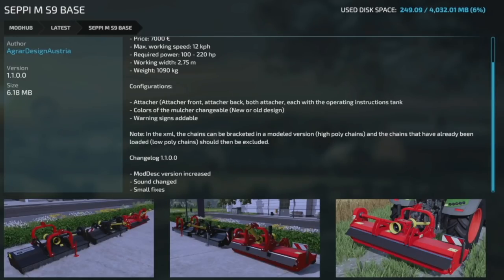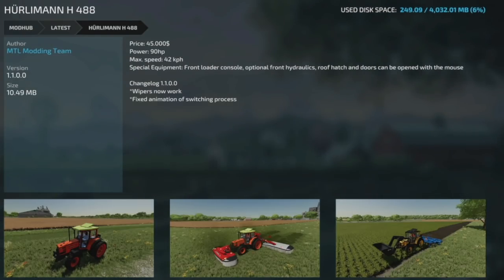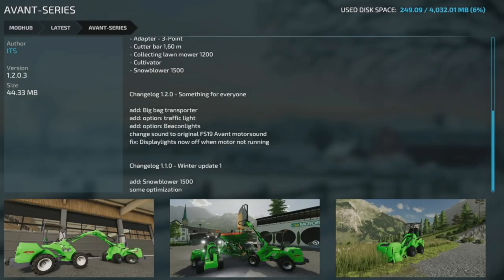Making our way into mod updates for all platforms. First is the Cepium S9 Base, Changelog 1.1 — mod description version increased, sound changed, and small fixes. Next, the Hurlman H488, Changelog 1.1 — wipers now work and the animation of switching process is fixed. And an update to the Avant Series, Changelog 1.2.0.3 — added the big bag transport, added traffic light and beacon light options, changed the sound to the original FS19 Avant motor sound, and fixed display lights now turning off when the motor's not running.